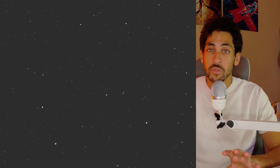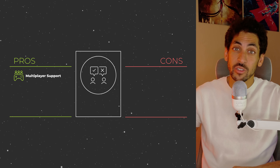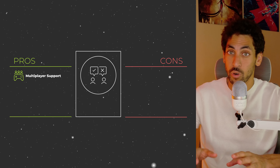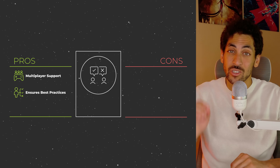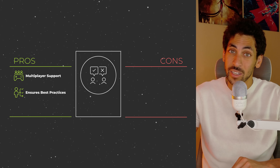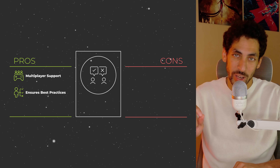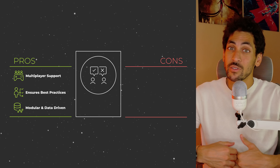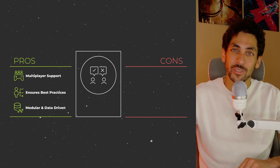Now let's discuss some pros and cons. Pros: it has built-in multiplayer support with client-side prediction, rollback, and replication that could save you months of work — but it still has to be configured properly. GAS is highly structured to ensure you are following best practices and keeping a clean and scalable code base, if used correctly. And finally, it is very modular and data-driven, which allows you to reuse many parts of your abilities and maintain them easily — again, if built correctly.